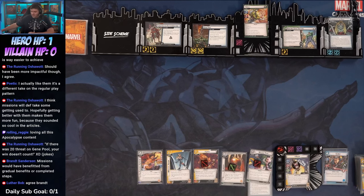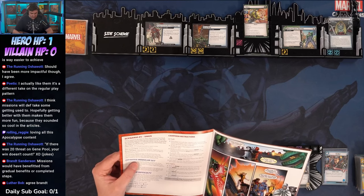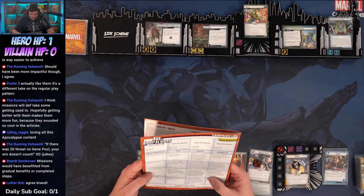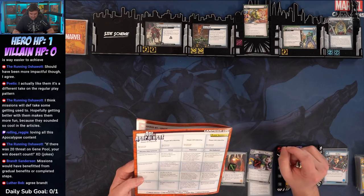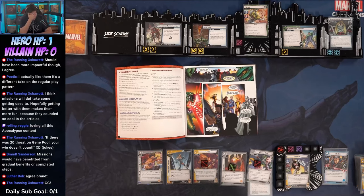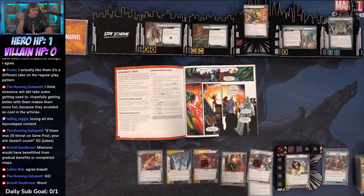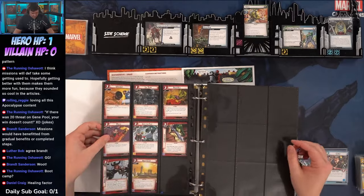Oh yikes — one health going into Four Horsemen. Post-game: strike the mission side scheme from the campaign log. Since the mission was defeated, follow defeated instructions for that side scheme — remove North American Seawall from the game, and each player chooses a support from any aspect and may include one copy in their deck for the rest of the campaign. That card does not count against minimum deck size.